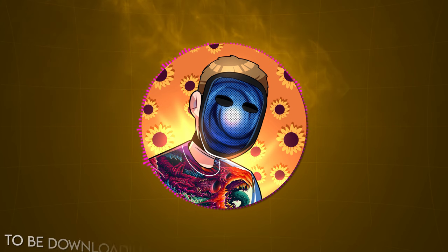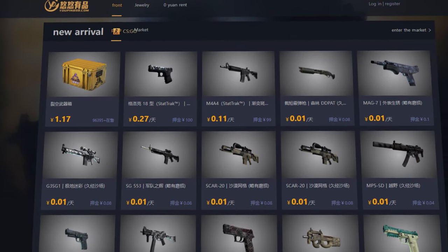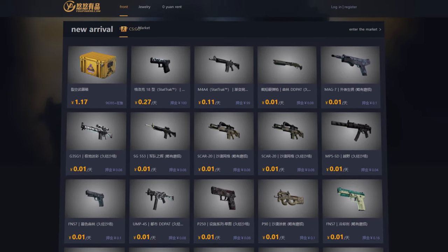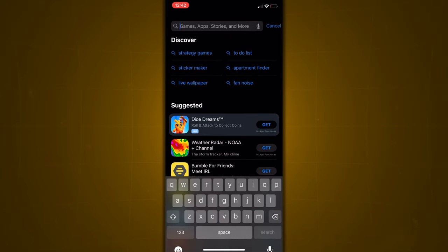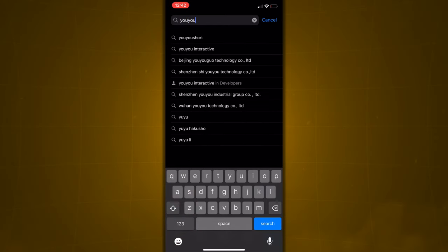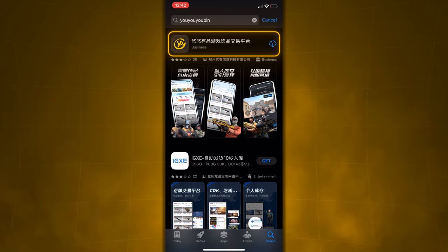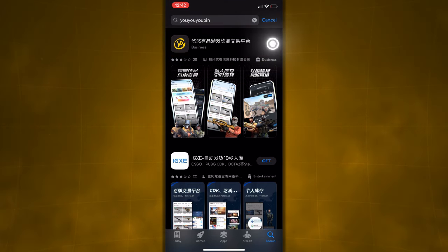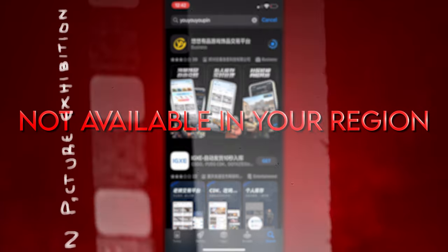The first step is going to be downloading the UPIN app on your mobile device. There is a website for UPIN you can use on your browser, but let's just use the app for now. The easiest way to find the app on the app store is by searching 'UU UPIN.' If you see the black application with the grey logo and the Chinese lettering, that's the one. If not, there's a high likelihood that UPIN isn't available in your region, but there is a way around this.